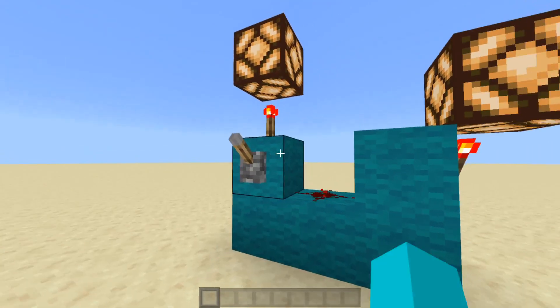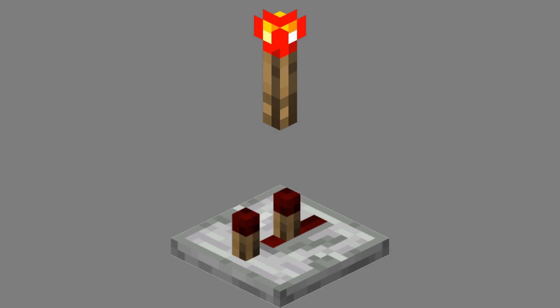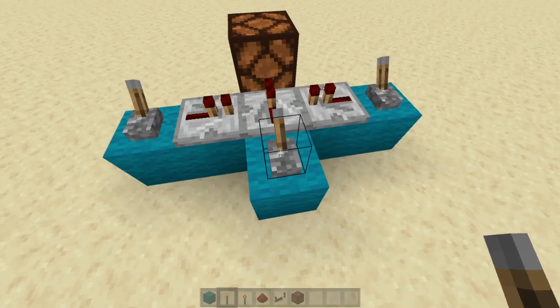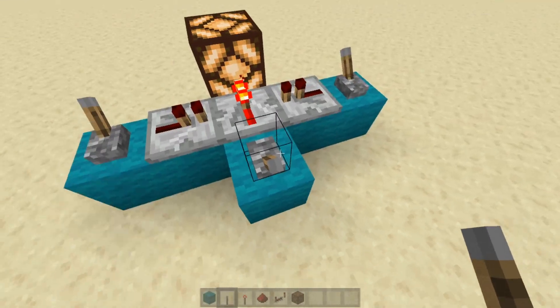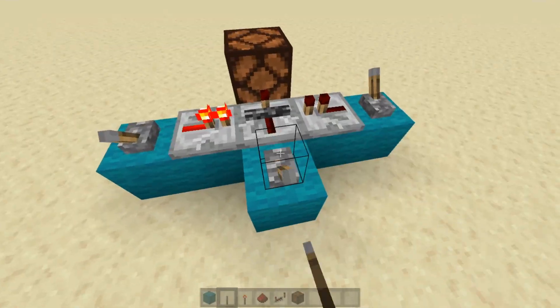Redstone torches pretty much do the same thing, but are just inverted, and you cannot alter the delay from a single redstone tick. You can also lock a repeater into its current state by powering it from either the left or the right side with another repeater or a comparator — I'll get into those later.